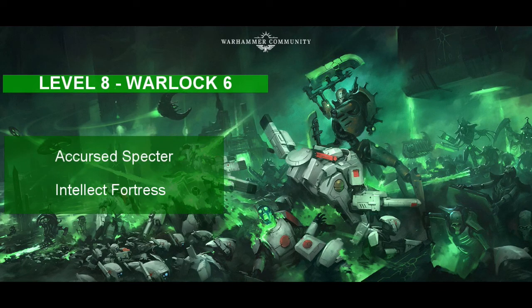At our 8th overall level, we take our 6th class level as a Warlock. The Necron learns Accursed Specter from his Hexblade subclass. When the Necron slays an enemy humanoid, he can bind its soul to his service and use it as a combat buddy. You can also learn yet another spell, so take Intellect Fortress, which makes your robotic mind resistant to psychic damage and gives you advantage against Intelligence, Wisdom, and Charisma saving throws. This will make you much better against spells that target your mind.